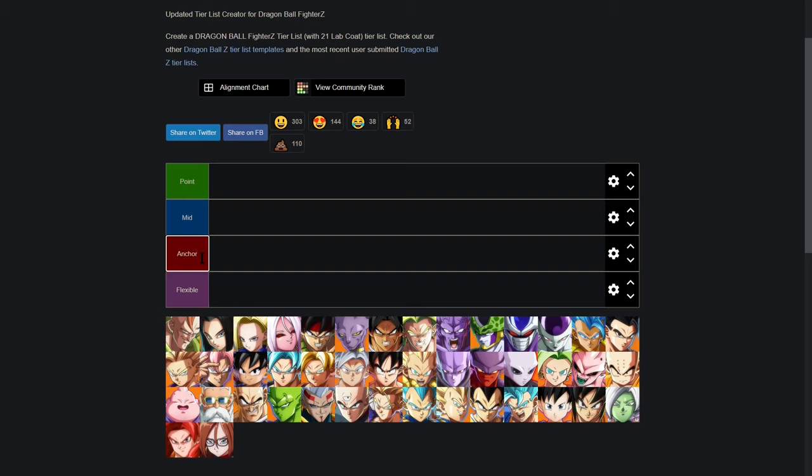As of the most recent patch, anchors have been severely buffed — all characters can do a level 1 into level 3 to help mount a comeback. Because of this, some people have said everyone is an anchor, and to an extent that's kind of true. However, there's still a huge factor that decides whether a character is a great anchor, and that is simply the ability to play the game solo. An anchor needs to be able to play neutral, the up-close game, or zone very effectively without any assists. If you can't open up your opponent without assists, it's going to be hard to mount a comeback even with level 1 to level 3, since that costs 4 bars and you'll have increased usage of vanishes and EX moves.